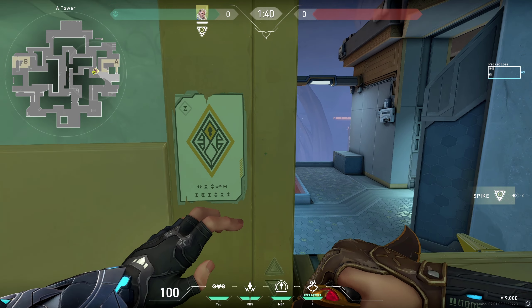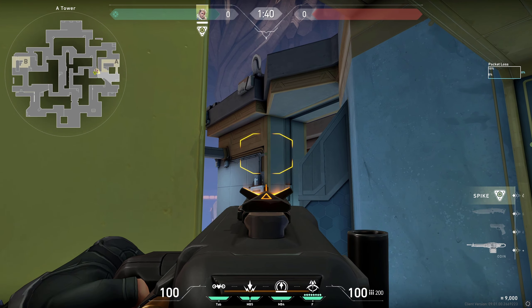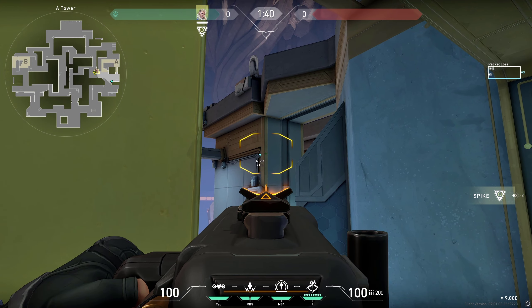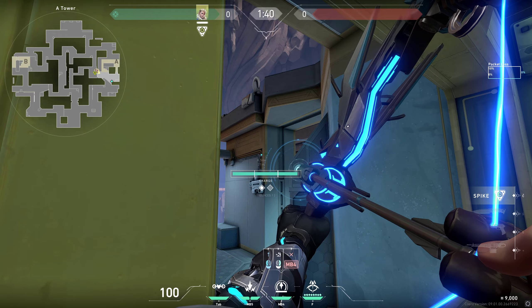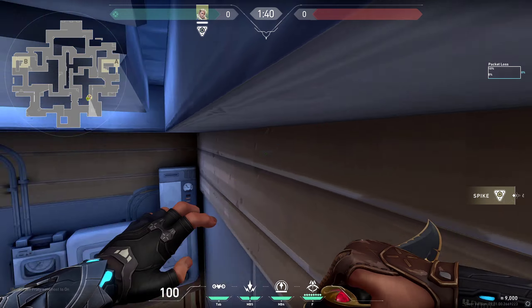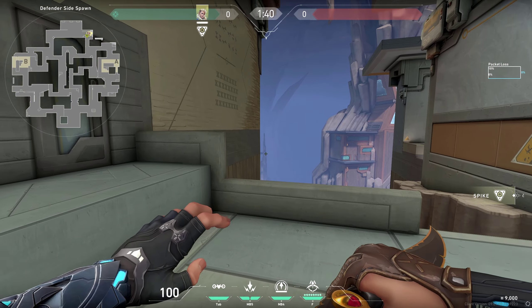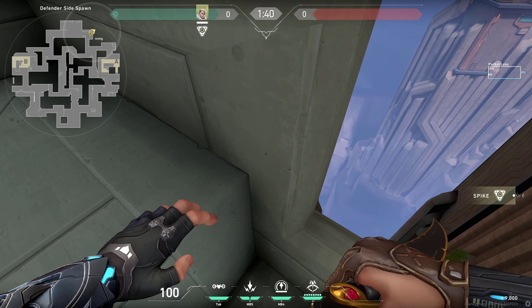From tower on A, you can do a lineup at the start of the round by simply placing your crosshair next to this thing on the side of the wall, do one bounce and full charge. It's gonna go pretty deep — all the way here — revealing anyone in these spots.